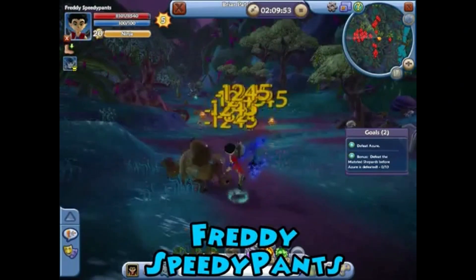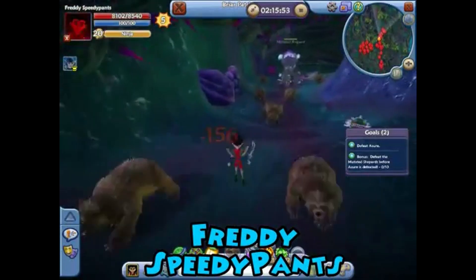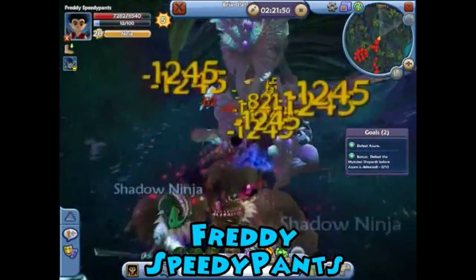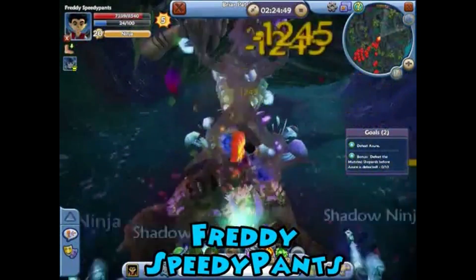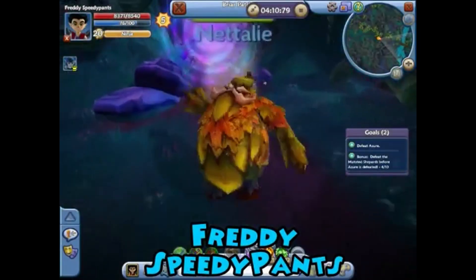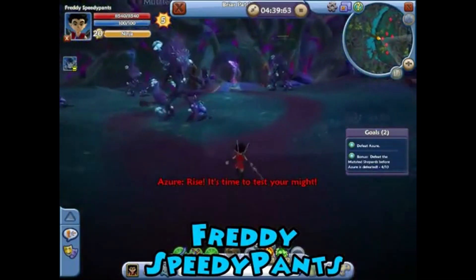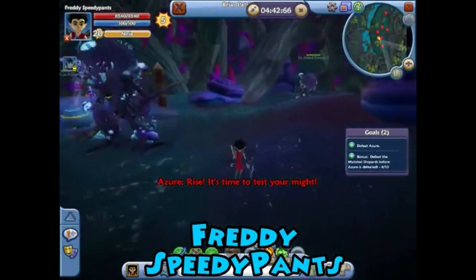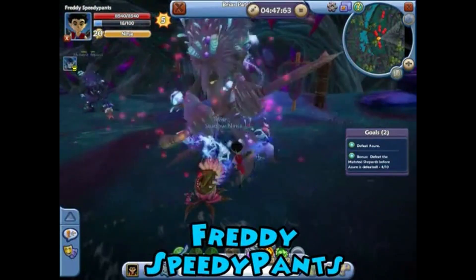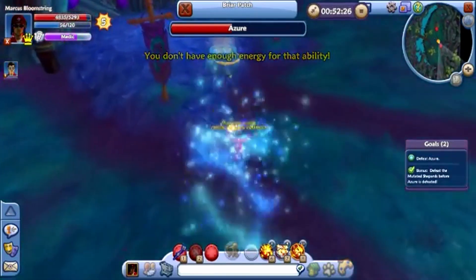Briarpatch at number 1 works differently from any other dungeon we've seen. It's very short size-wise — geographically only 2 rooms — but the enemies come in waves. First you're fighting wolves and man-eating plants, then you're fighting these mutated shepherds, which are probably the coolest in-game model I've ever seen. Then you fight someone named Nettalee, and finally you get into the real boss fight. Azur is like a wizard doing experiments on the local flora and fauna. He's got mutated shepherds spawning enemies, and there's a cauldron — which I had to look up — that heals the boss.